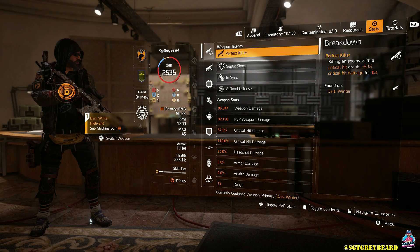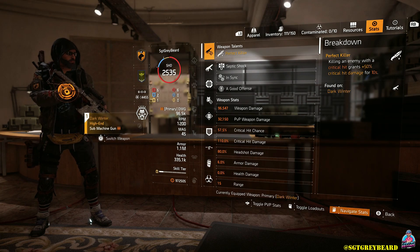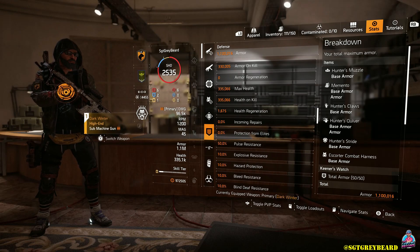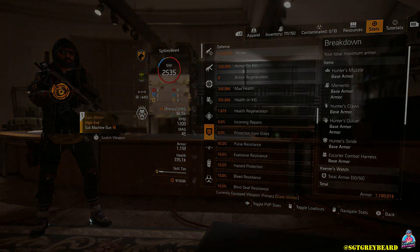As far as my stats go, I'm sitting at 57.5% crit hit chance — remember the max is 60% — and I'm at 110% crit hit damage. I also have 30% armor on kill, and that really does help out any time you're running a build like this.